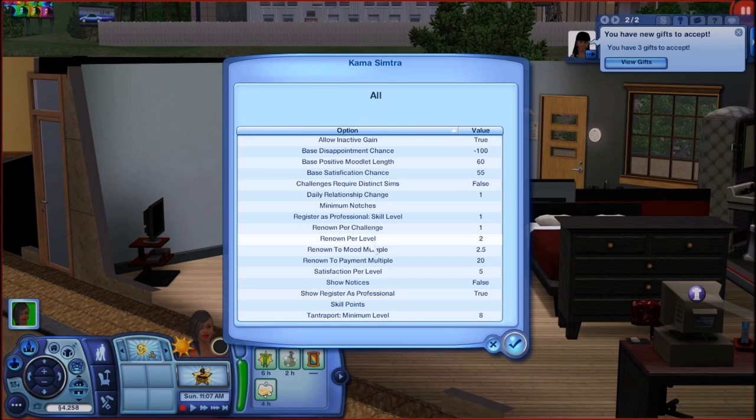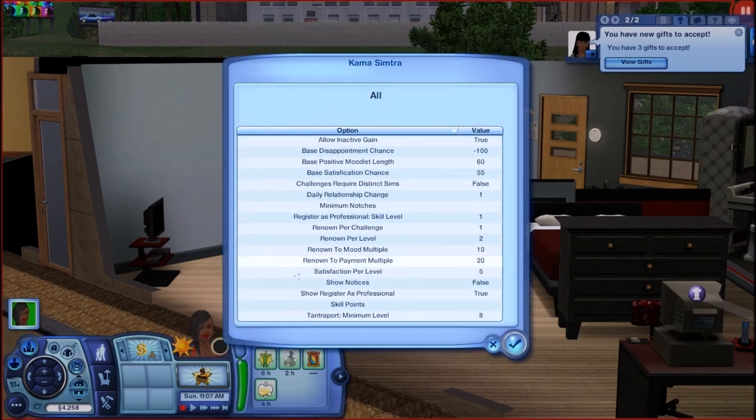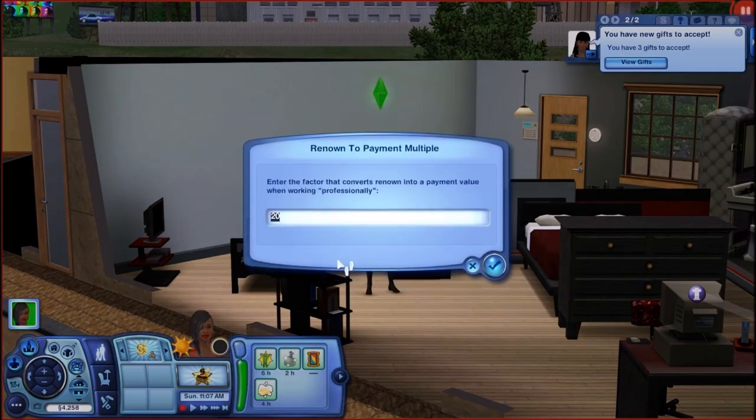Your renown is a very special thing. It's not a great idea to make it count faster or higher because you get the renown to mood multiple. I make that a 10 instead of leaving it as 2.5, because it's pretty much the mood value provided by the satisfying experience moodlet. It starts off as 2.5 — when you have one skill level, that 2.5 becomes 5, so there's a 5% chance of the satisfying experience. Set it to 10 and it's now 20% instead. Your renown also multiplies the payment your sim receives as a professional woohooer. That number gets multiplied by your renown to determine how much you'll be paid.